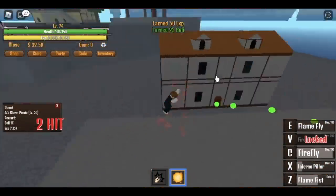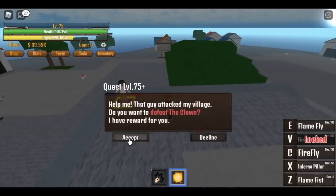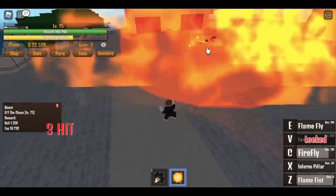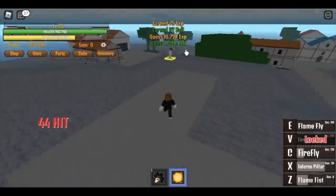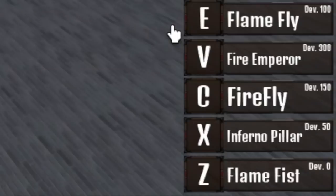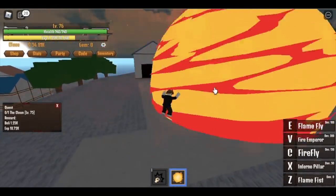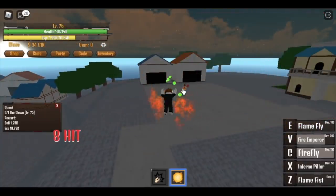After that you will move on to Buggy the Clown — at 75 or 76, it should be 75. I allotted some points in the defense because at first you need to tank some of the damages. At 76 you will be unlocking all the skills — V-skill, the Fire Emperor. I love this skill because the cast time is so fast. That's so cool guys.